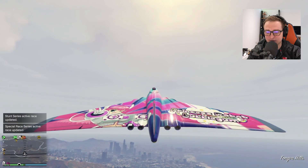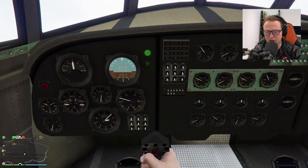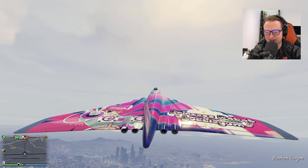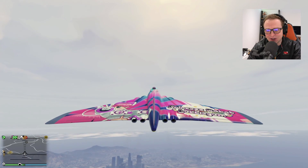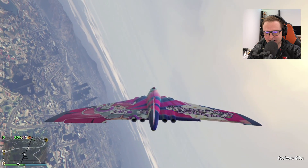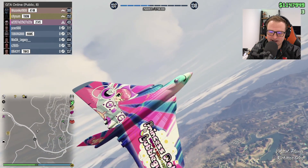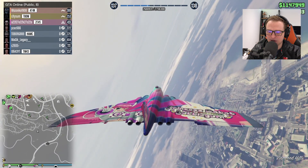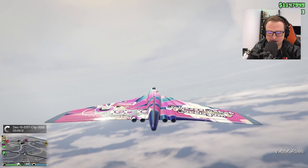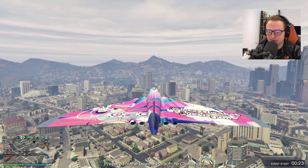I think we need to check out first person view. So inside doesn't look too complicated — looks actually fairly similar to what we're used to here. I just can't get over this. This is going to be really easy to do a thumbnail — I'm just going to do it while you guys are here. It's literally just going to be like the whole plane. So cool. Alright, let's try out the bombing run here.